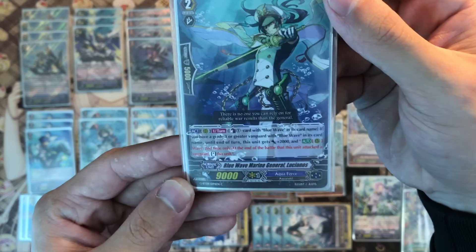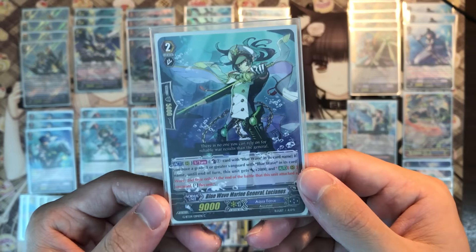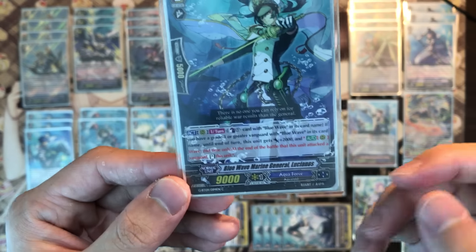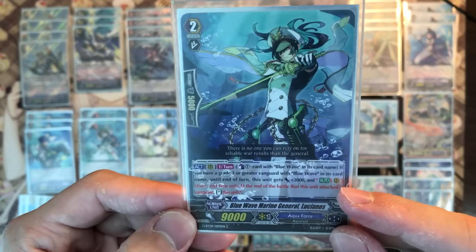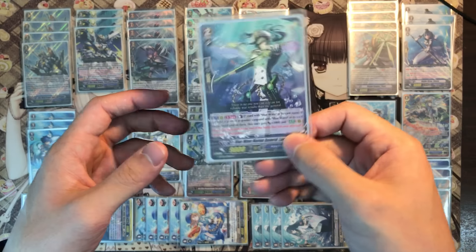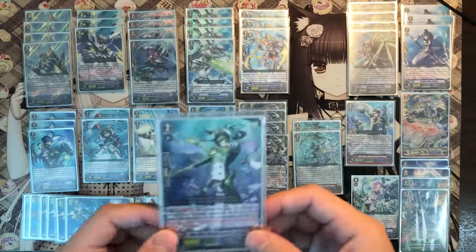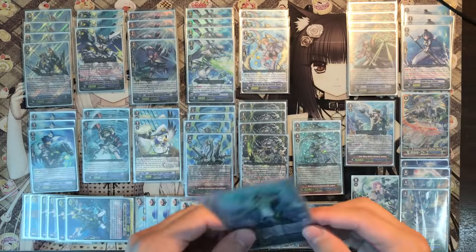The last new support card — but it's not the only new support because we also have strides. This one is very awesome because it doesn't have a GB requirement, so you could actually fight against Salty Seas. Activate once per turn: each special count plus one Blue Wave — if you have a grade 3 or greater Blue Wave vanguard — he gains 2k power, so he already has an 11k base and can solo the vanguard. He also has a skill at end of wave 2: when this unit attacks you can re-stand it. So you can attack wave 2, re-stand, attack wave 3 — so many attacks!